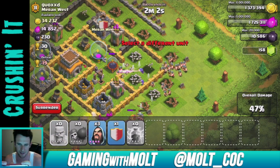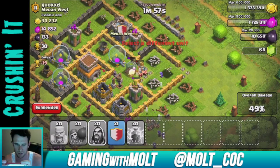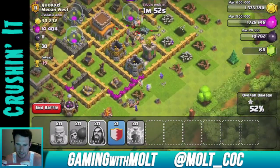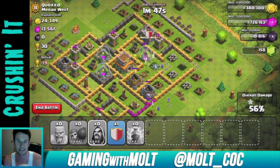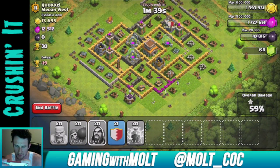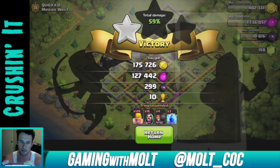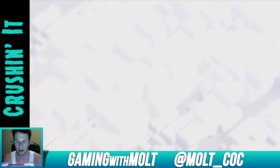We're going to get this dark elixir — even though it's only 200, I still want it. We should be able to get 50 trophies as well just to stay in the trophy range. Our troops are continuing to work their way around. I didn't have my King in this attack because I just used him in the last one, but the wizards are doing a lot of damage on these gold storages. That's 175,000 gold and 127,000 elixir — a pretty good raid.